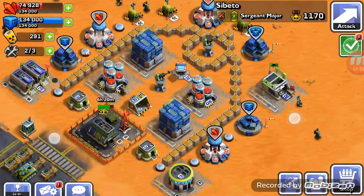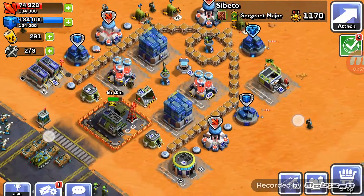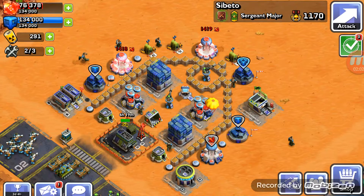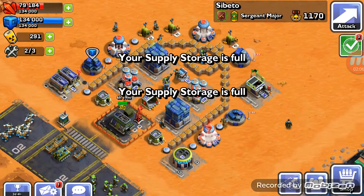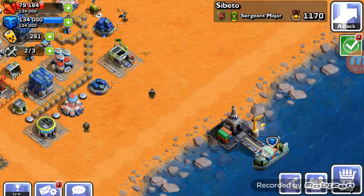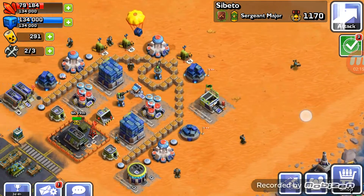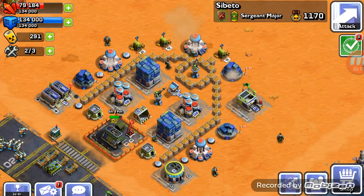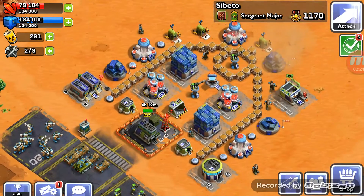As you can see my command centre level 3 is going to 4. Everything is maxed out and I have changed my base layout. The only thing I can collect is my red mercury — there we go, the supplies is full. Let's collect my daily login. I collected another 100 power cells last night so that's why we're sitting on 291, and you can see I've got 2 workers free.